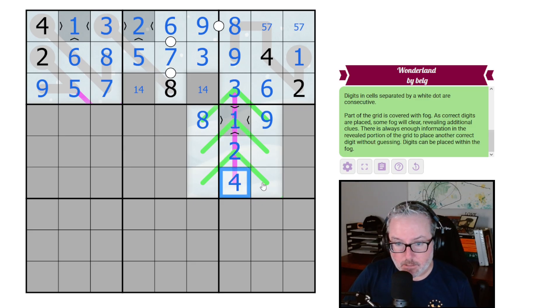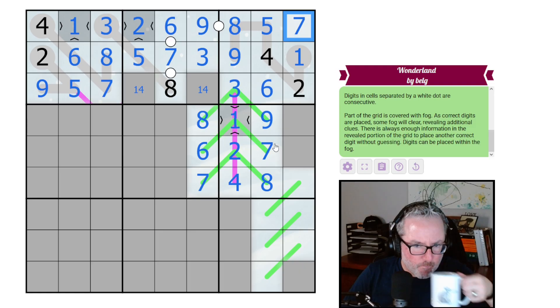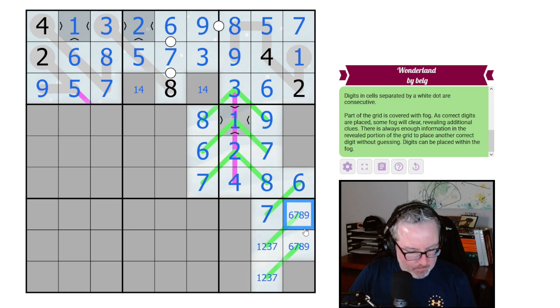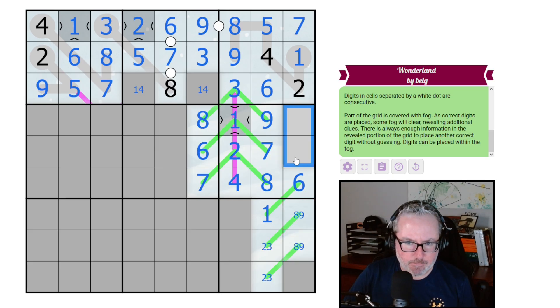These guys all have to be high — not six or nine, not eight or nine. This can't be a six, so it's seven-eight. That seven gets us the five and seven here. One, two, and three — which means these are six, sevens, eights, and nines, and you can't be seven, eight, or nine, so that's a six, that's a one. This is just an eight-nine. You are a three and a five, which forces you to be a four — that gives us a bit more information.